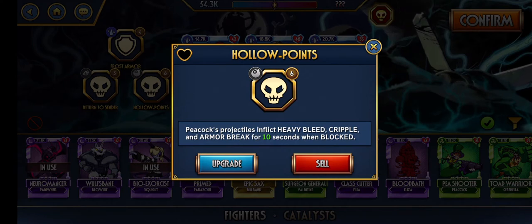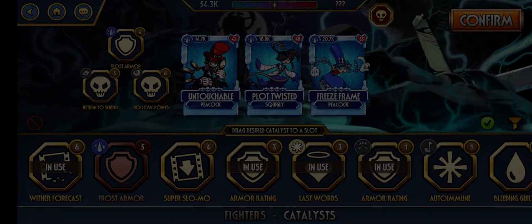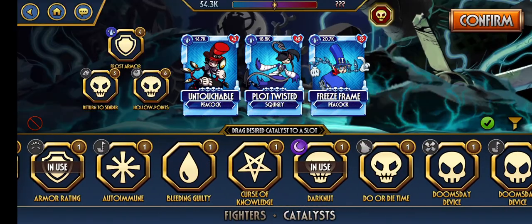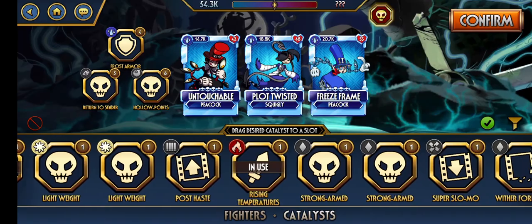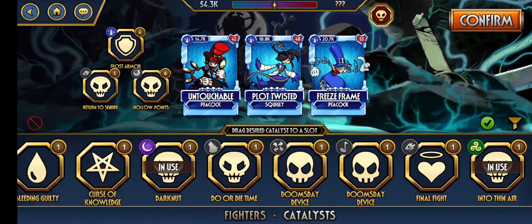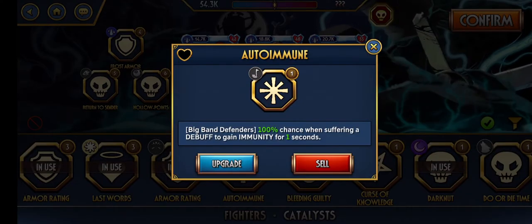This one is a Peacock-only specific catalyst. Other catalysts can include things like Super Slow-Mo, which isn't character-specific and is universal — it works on everyone. You can also get character-specific ones: Autoimmune at gold gives a 50% chance when suffering a debuff to gain immunity, while a character-specific version guarantees Big Band gains immunity every time he suffers a debuff. That's great on fighters like Resident Evil in case he takes Armour Break. Dream Band already gains immunity when knocked down, so a character-specific Autoimmune on her would be kind of pointless.